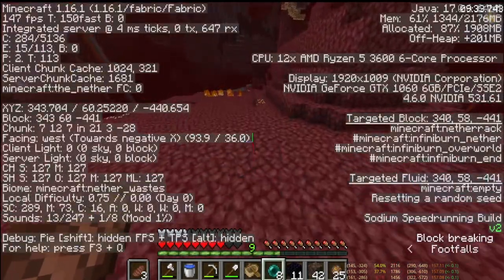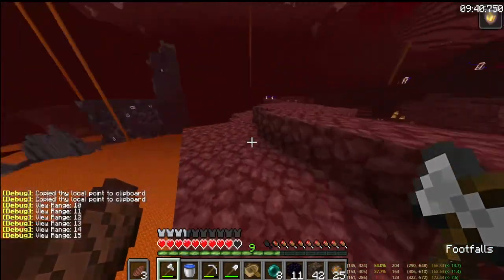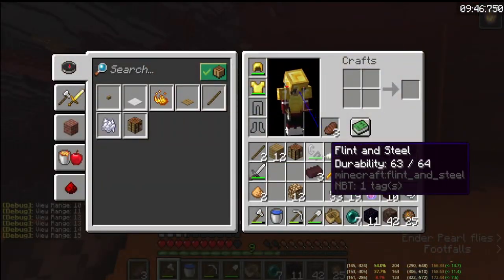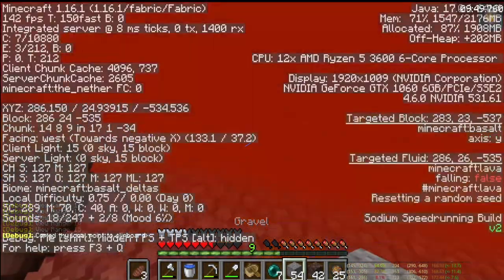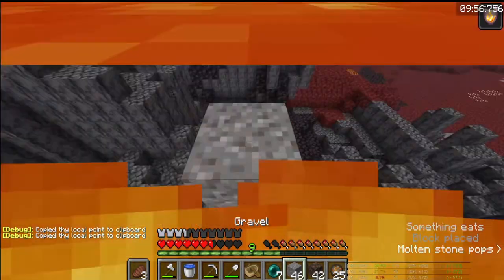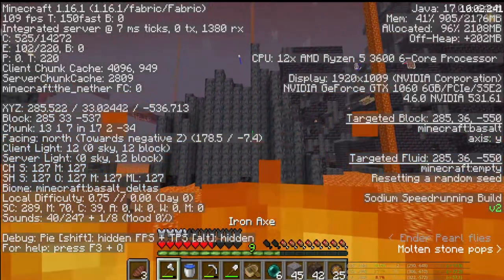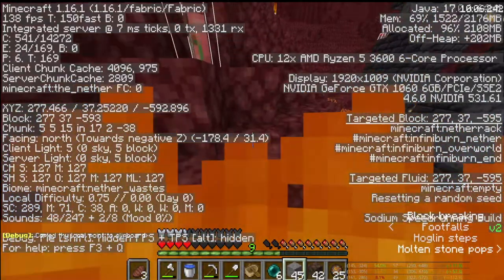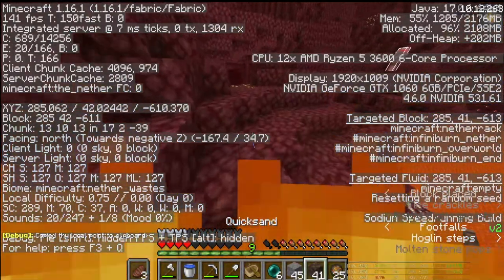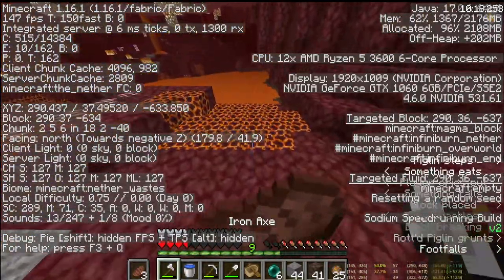Here I should probably raise my render distance because now I can't really see anything, so I have to spend time raising my render distance. I throw a pearl and it's a pretty cool seed — this is actually what they call a double bastion or something. This is not the bastion I came from, so it's pretty cool to have two bastions — one faster than one bastion. Just gonna go in a straight line, almost there.